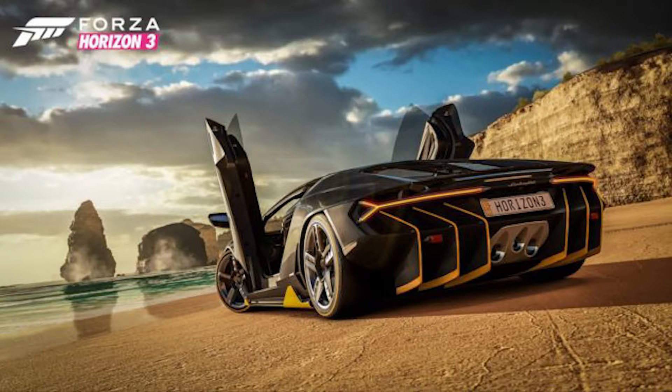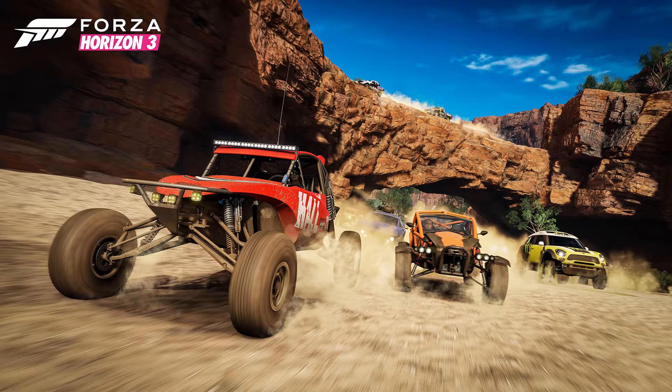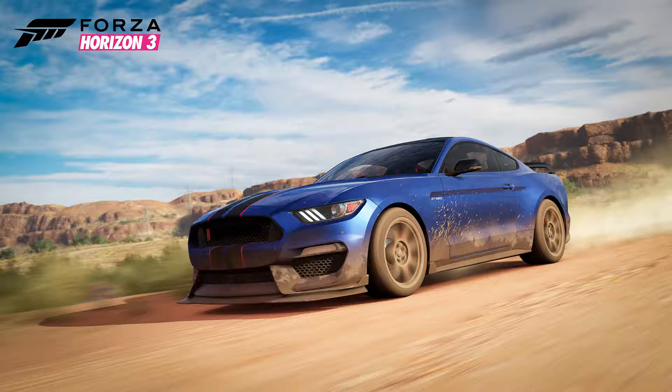The next shot is of the Lamborghini, which is the cover car of the game. You've probably seen it everywhere. After that, there's a shot of all the off-road vehicles going out onto the beach by the Twelve Apostles — it's so hard to say — and I can't wait to do a lot of off-roading in this game. Then there's a shot of the Ford Mustang going through the outback — I love this car. Basically raw America and raw Australia, just a proper V8 going through the Australian outback.